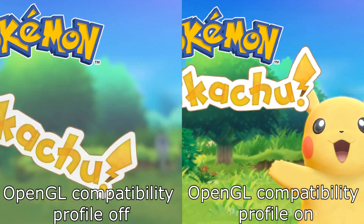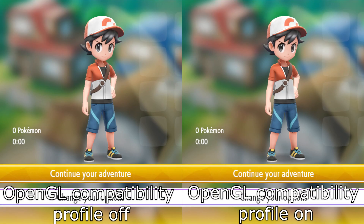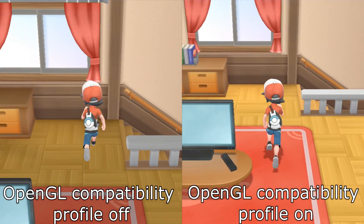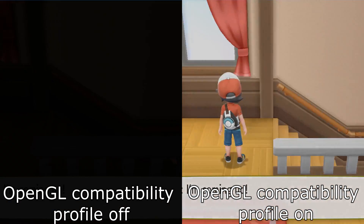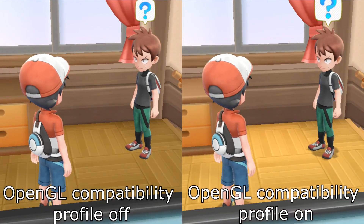Yuzu just got another amazing update. In the latest Yuzu version you can see there is a new checkbox in the graphical settings called Use OpenGL Compatibility Profile. This new update can get great visual improvements especially in games like Pokémon Let's Go Eevee and Let's Go Pikachu.